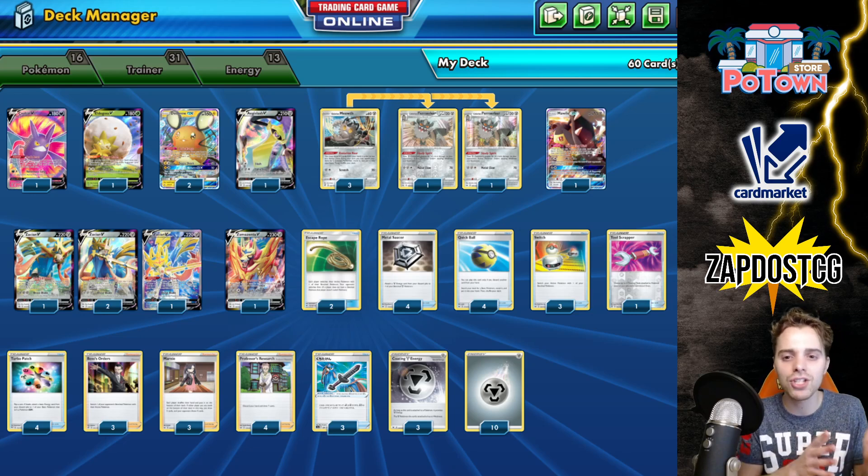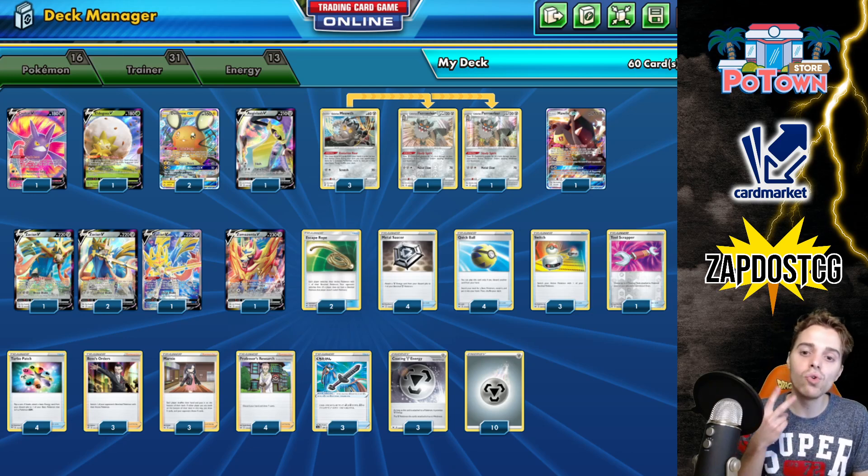So the deck style has Zacian as your main attacker, Aegislash for the Decidueye matchup, Zamazanta for VMAX matchups, and Mawile to pull Pokémon from the opponent's hand straight onto their bench. You'll typically knock out three two-prize Pokémon, but against tag teams you can one-hit KO them using the Rusted Sword and Galarian Berserker for 280 damage. With two Galarian Berserkers you hit 300 — even Mewtwo with a Big Charm gets one-hit KO'd by Zacian.